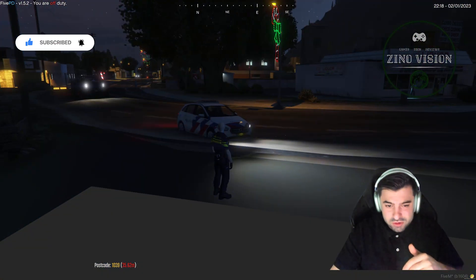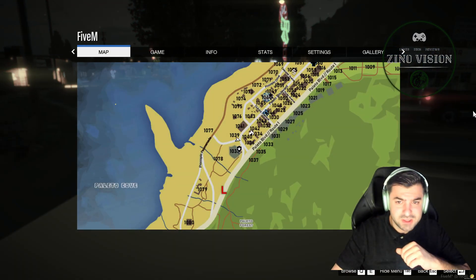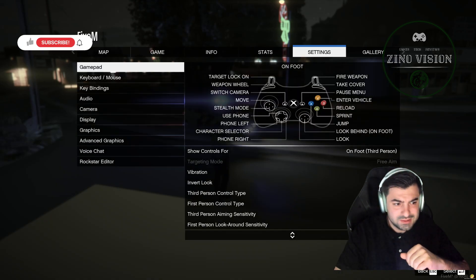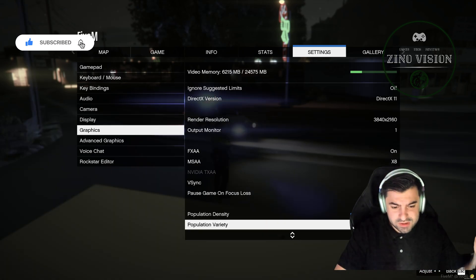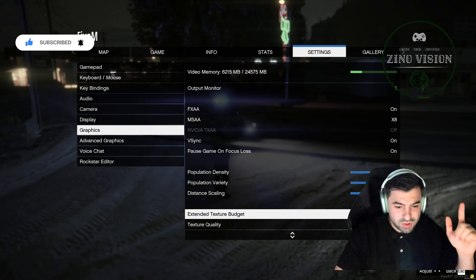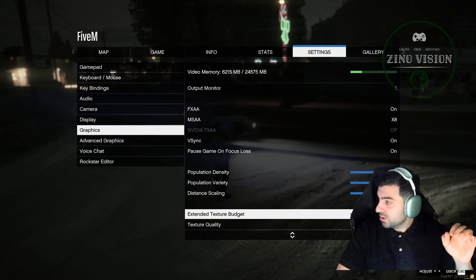So what we're going to do now is hit Escape to get to the settings menu. We're going to go to Settings, then go to Graphics. I'll show you right away how you can fix this and you'll see it instantly. We're going to go to Graphics and then Extended Texture Budget.